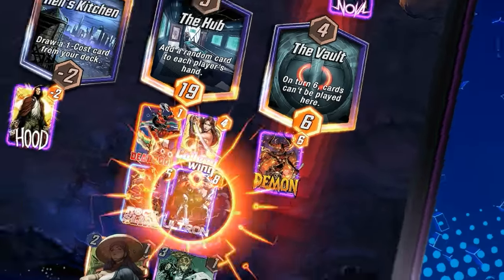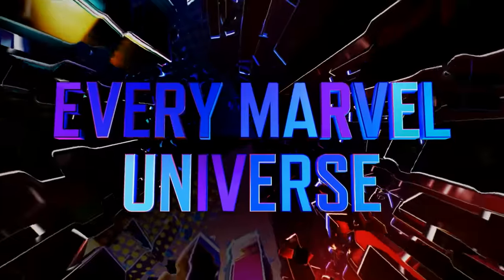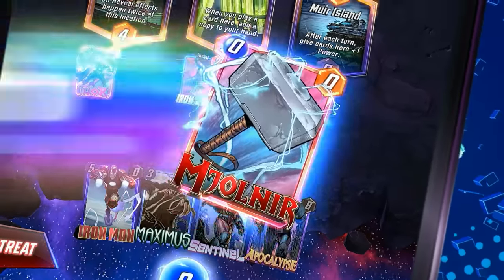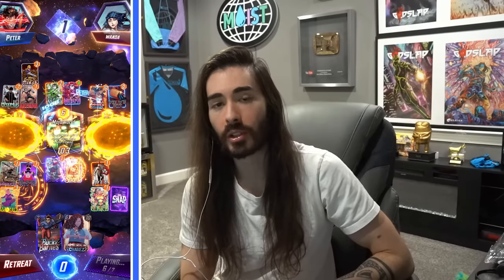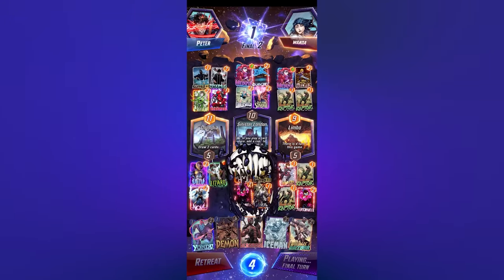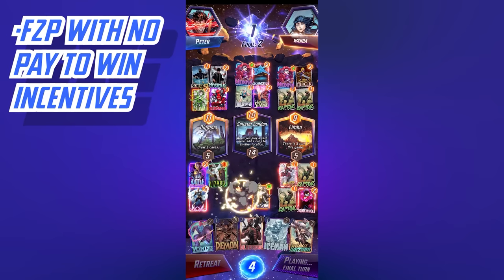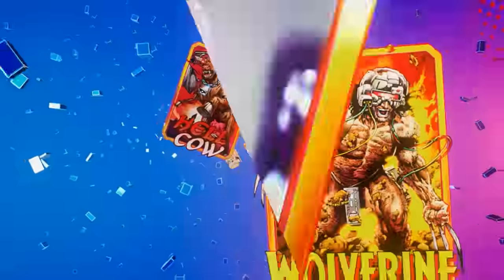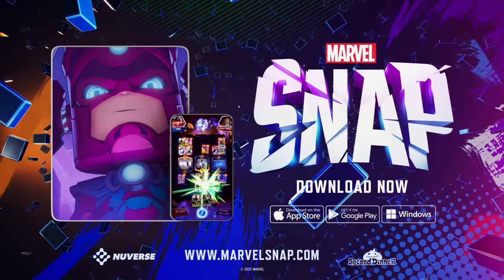Big thanks to Marvel Snap for sponsoring today's video. Marvel Snap is a new free-to-play collectible card game with some of the fastest gameplay in the CCG space. It just released on October 18th for iOS, Android, and PC, with over 150 base cards made up of Marvel heroes and villains, including different variants with different art and artists. The gameplay shares a lot in common with chess and poker — there's bluffing, bets, and strategy beyond just bigger number, big win. It's also not pay-to-win. You have to play to earn cards and upgrades. Click the link in the description to get started today.